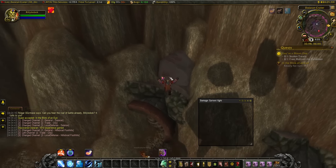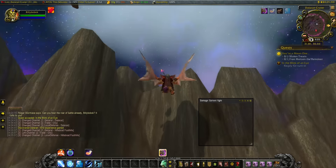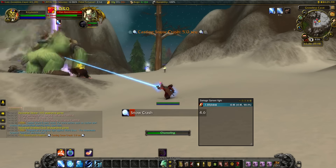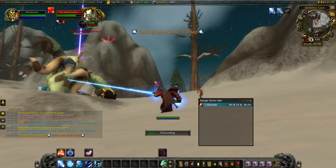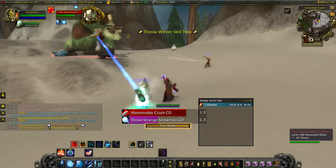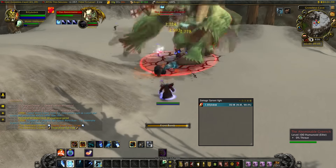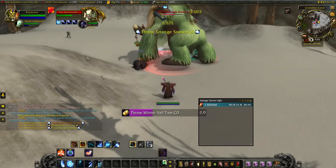Take the portal to Hillsbrad Foothills, slow fall or blink to break your fall, and then walk over to the Grinch. You don't actually have to kill him — you can let other people kill him. I'm going to majorly fail here because I don't know how to play a frost mage. I'm shooting a laser beam, summoning a water elemental, spamming Ice Lance — basically clicking all my buttons. I also don't have all my abilities on my bars.